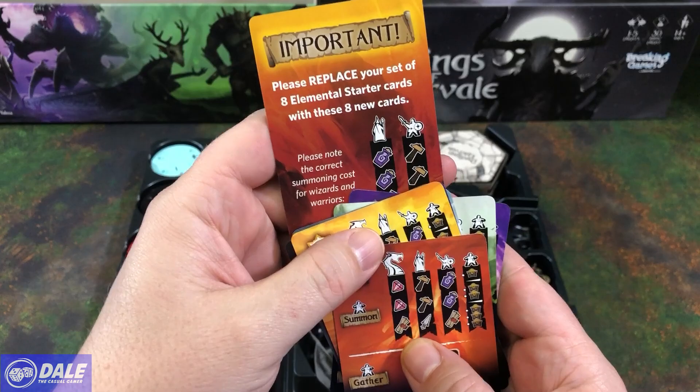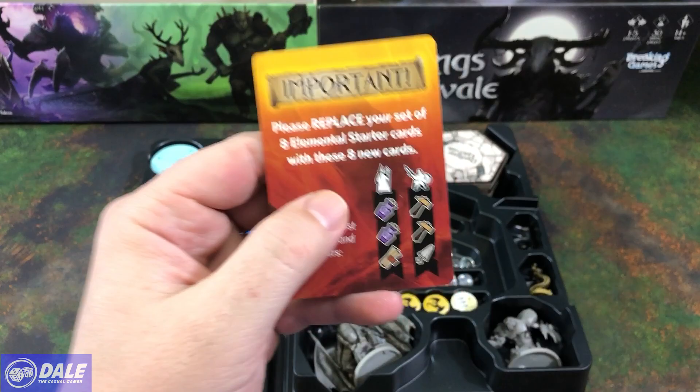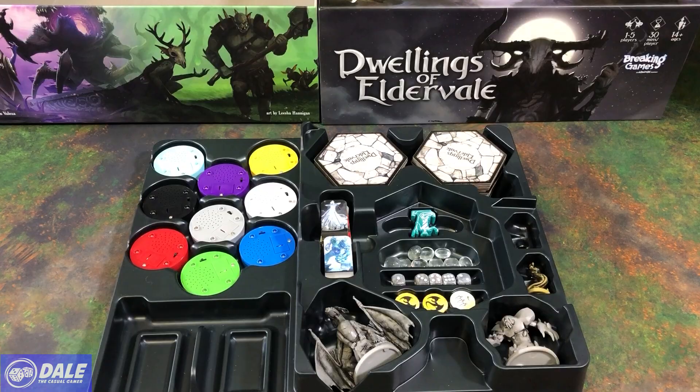We have these starter cards we need to swap out. Basically what happened was they swapped what the warrior and wizard should have. So if you see your wizard with tools and your warrior with potions, you've got the wrong cards — it should look like this. Those were the cards we looked at when we first opened the box, and we can put each of those in with their factions.